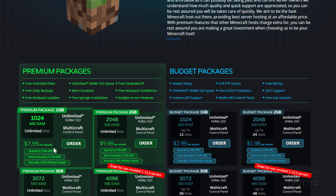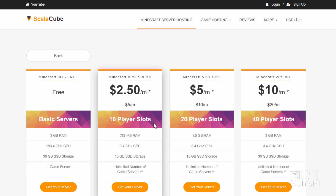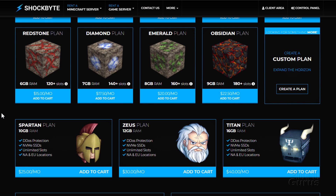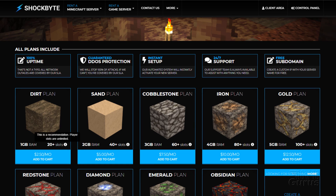BISect Hosting's lowest premium package is $7.99 per month — all very similar in that price range. ScalaCube's regular price starts below $5 per month, though with limited slots. Notably, ScalaCube offers free server hosting: a basic server with 3 gigabytes of RAM and 30 gig SSD, though it only supports one game and must be renewed every two days — a hassle, but a great way to try things out without spending money. Shockbyte's cheapest plan is 1 gig of RAM with 20 slots for just $2.50 a month — the cheapest I found among these five top sites.